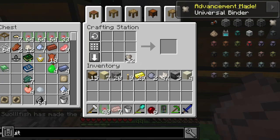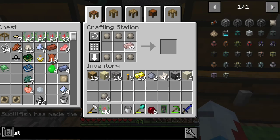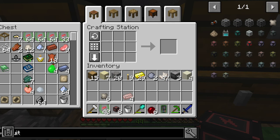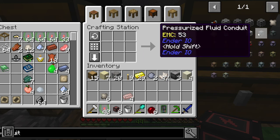Let's make some of this. Now we've got an energy conduit — that's exactly what we need. But now we need fluid conduits.